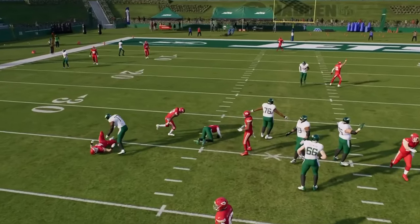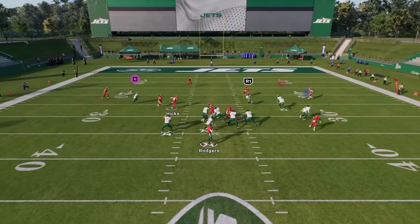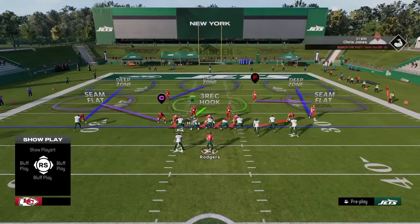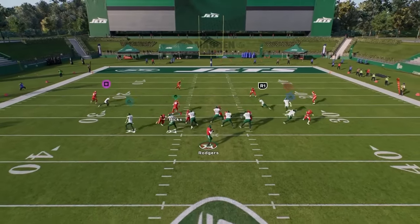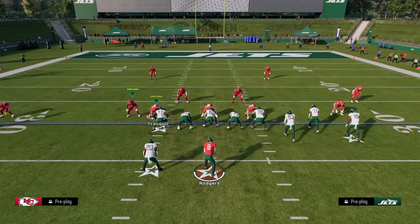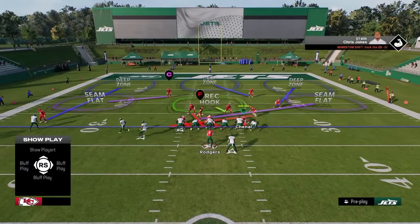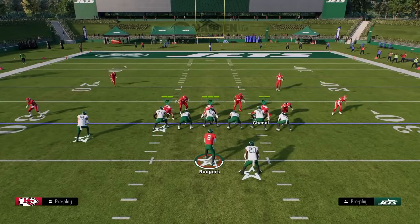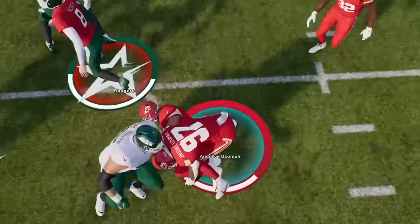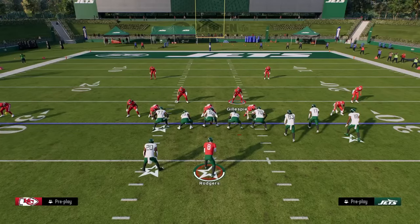The main weakness of Nickel 3-3 Odd is the run defense — it's a little weak. Getting pressure against a blocked running back is super hard this year, though this defense does better than 3-3 and 3-3-5 Wide. It can also get misaligned — for example, if the opponent audibles from bunch to trips — so you always want to be flipping your play. But the pressure off the left or right side can still come in against trips or bunch.